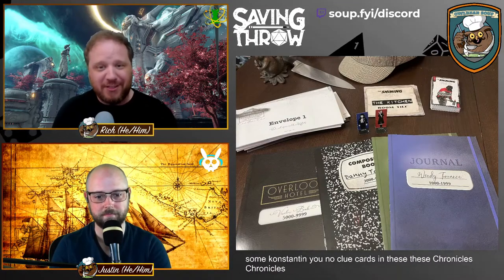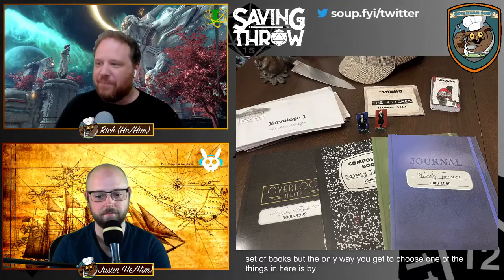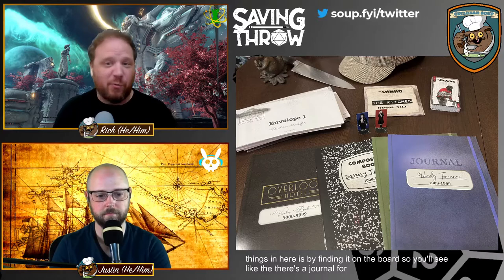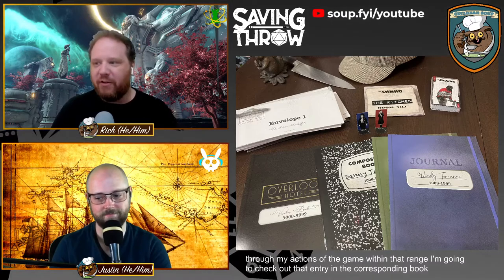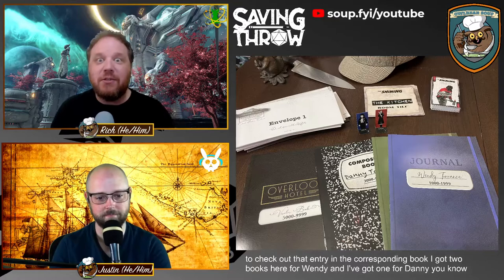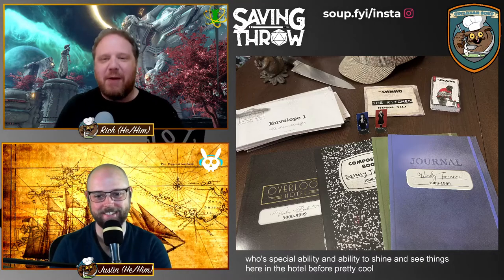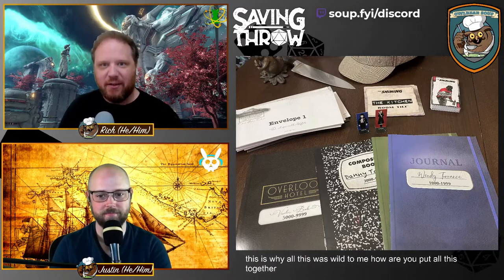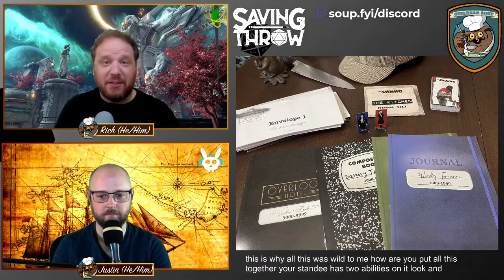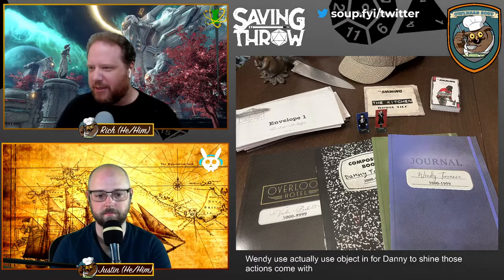There are two books for Wendy and one for Danny — whose special ability is the ability to shine and see things in the hotel. The way the game works: your standee has two abilities — for Wendy it's 'Look' and 'Use,' for Danny it's 'Shine.' Those actions come with numbers. You build four-digit numbers based on how you interact with the rooms on the board, look up that entry, and find out what happens.